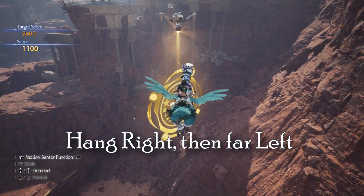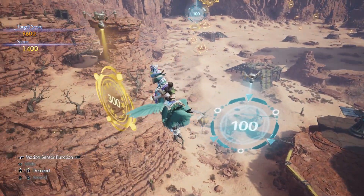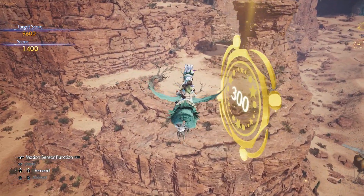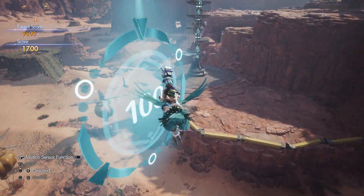Now we're going to go straight to the right. Snag this 300 and get ready to go way back to the left and grab this other 300. Then we're going to move right over to the right and grab that 100 after and hit these fans. This is all for section one.